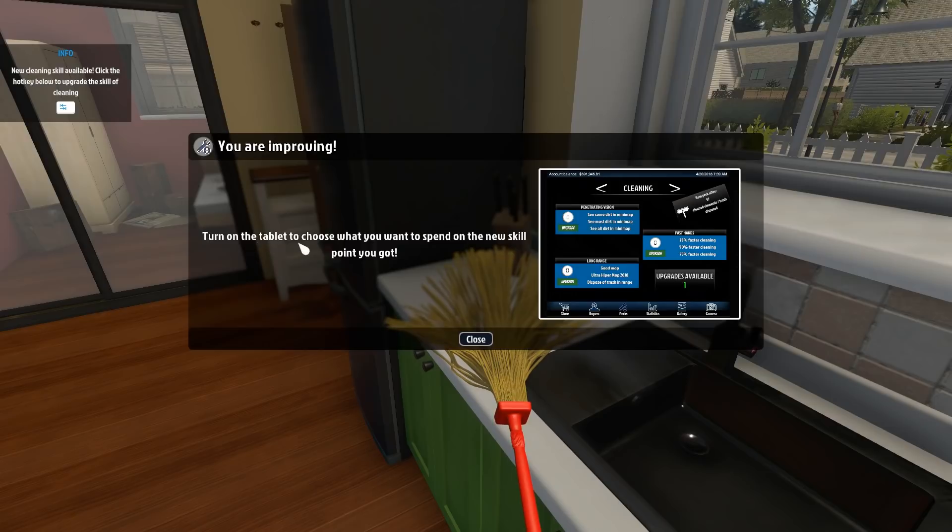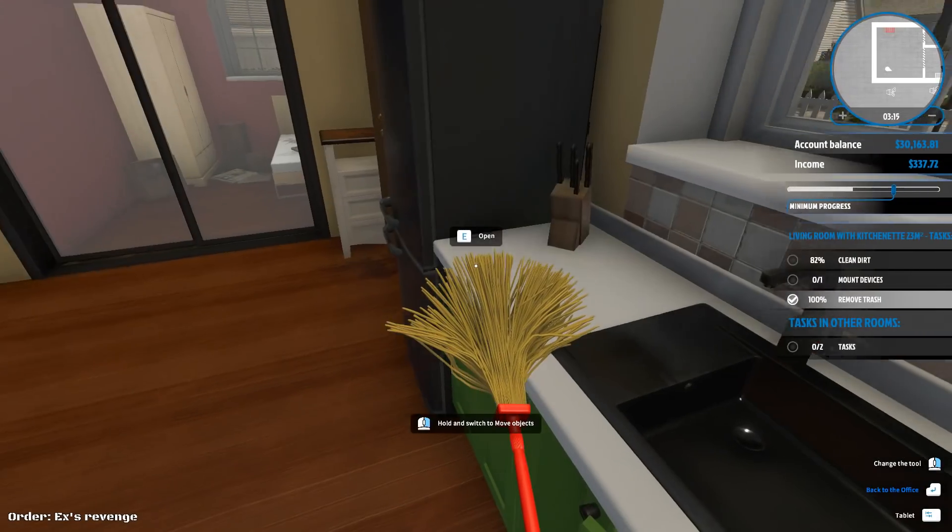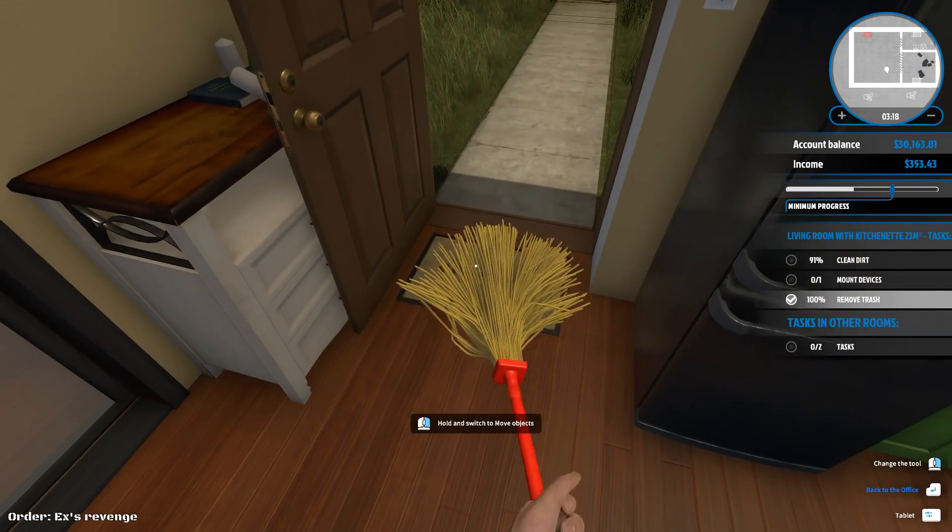You are improving — turn on the tablet to choose what you want to spend the new skill point on. We got a new cleaning skill available. We got penetrating vision to see dirt on the minimap, fast hands for 25% faster cleaning, and long range good mop. I'm gonna go ahead with 25% faster cleaning. New perk after 74 clean elements. Now we can clean even better, 25% faster.